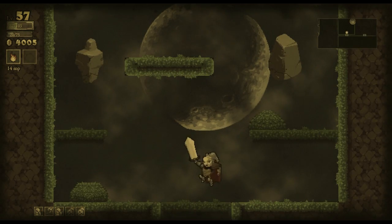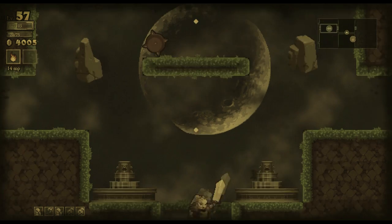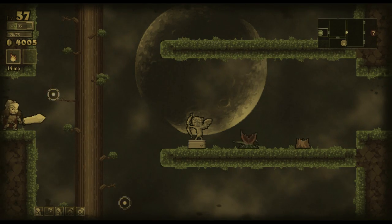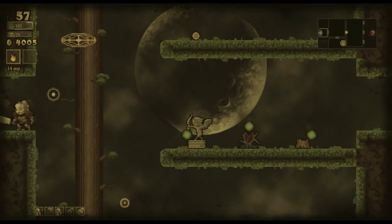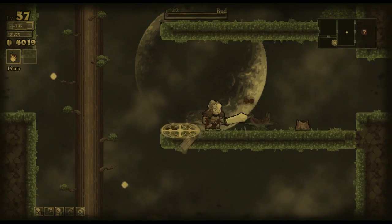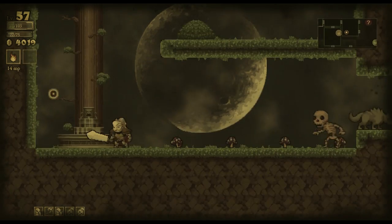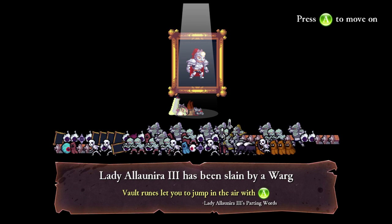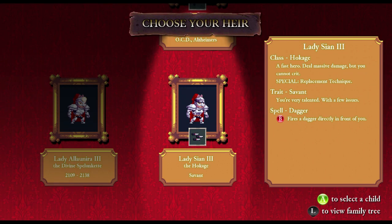I'm just going to pop into the rooms to see which one gets us nearer to that boss room. Looks like this one's the best choice. Bloody mages - I didn't expect that. I hate you so much. You're going to be chasing me this whole way. Once again, those bloody mages. Lady Alana III, I'm so sorry, but you did fantastically well. 4k that we can spend - only 1,000 off being able to buy something awesome.